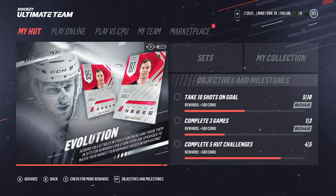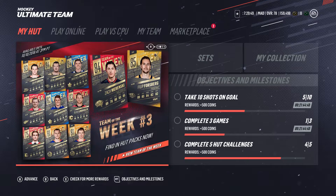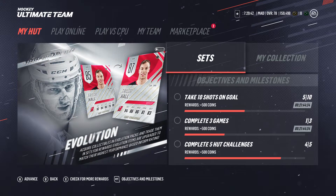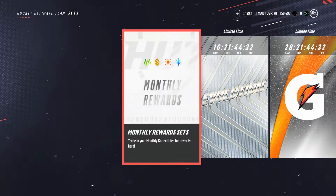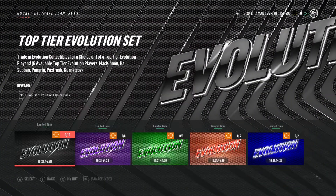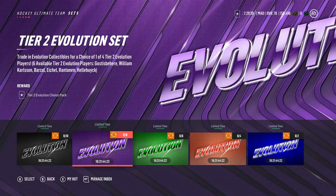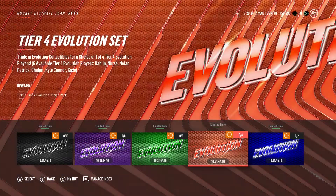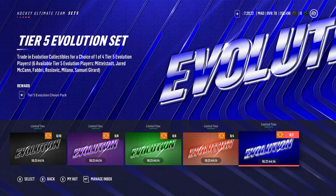Evolution is back — and isn't this pretty early? I think they released evolution cards later last year if I remember correctly. The top tier cards in the evolution sets are McKinnon, Hall, Subban, Pernarin — that's up there — then goes down to William Carlson, Barzal, Eichel, Rantanen, Hill, Buch, and then the rest you can look up yourself. There's like a fourth and fifth tier with really young guys.